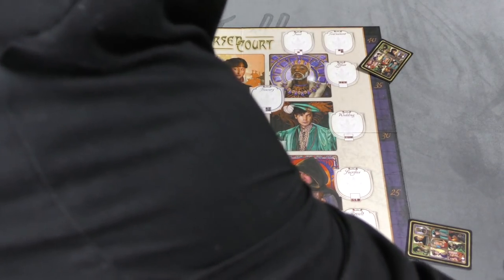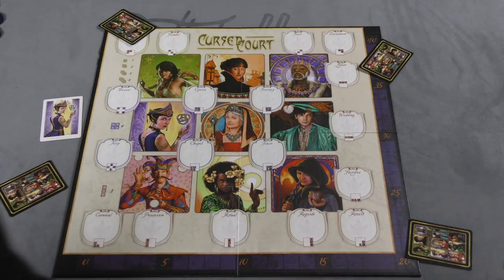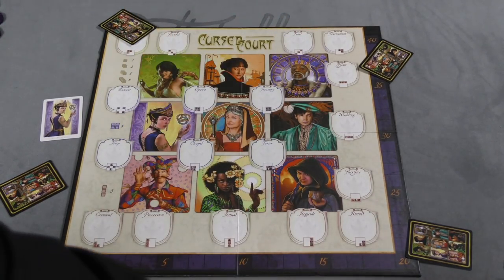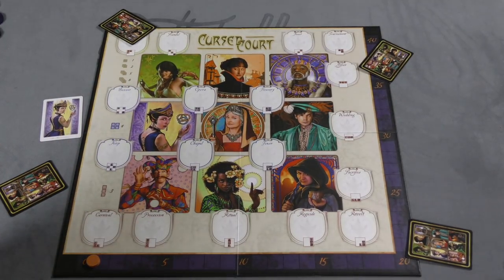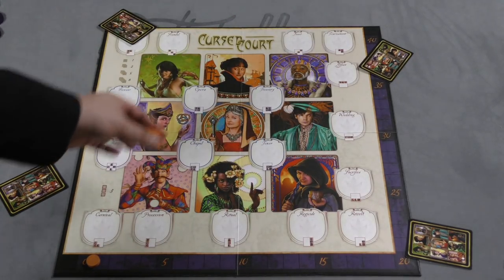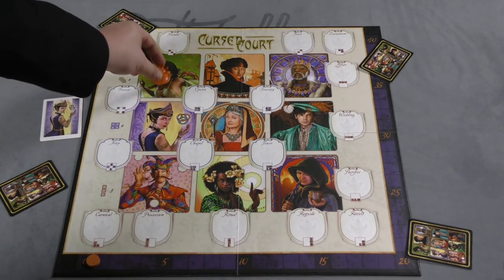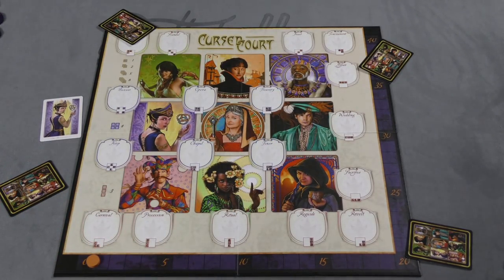Each player has 20 chips of their color along with 4 crowns, and they also have a scoring marker to keep track of your score. Starting with the first player, which is denoted by this big marker here, you can bet on anything. If you bet on one of these nobles, you are saying there is at least one of that card in the game.